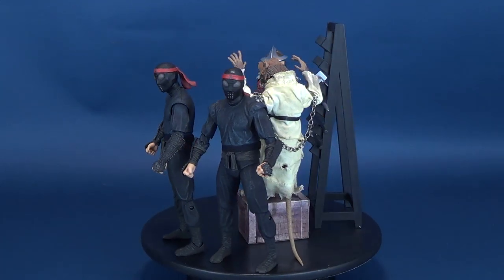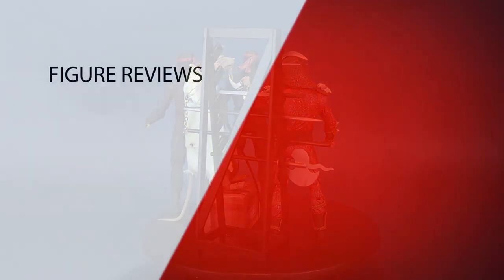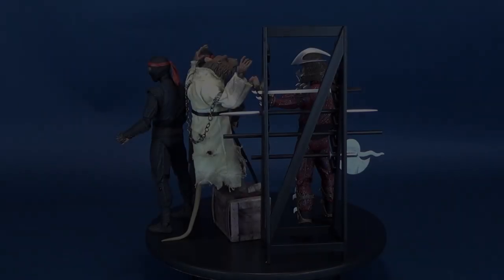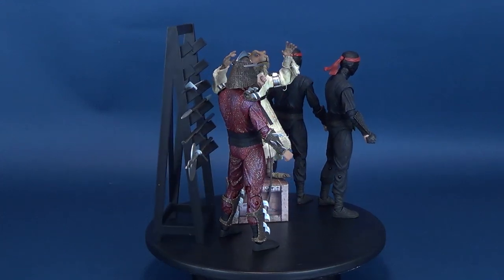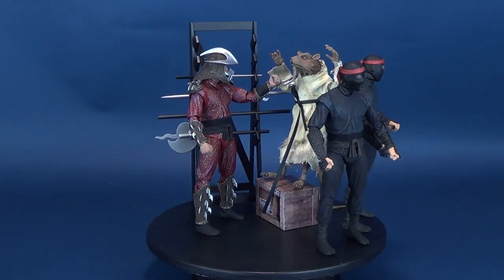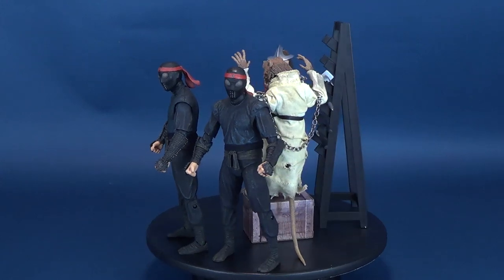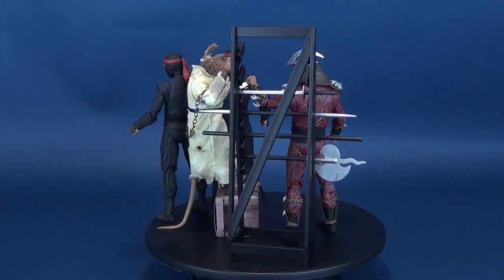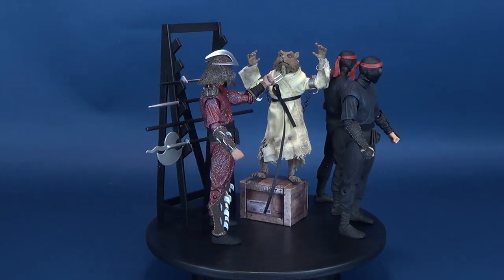Here's your look at the new NECA Toys SDCC 2019 exclusive box set featuring Splinter and Shredder. After waiting in a puddle of radioactive waste, four ordinary reptiles become more than just turtles and are raised by the similarly transformed rat Splinter to become New York City's greatest crime-fighting quartet. Their biggest enemy and Splinter's nemesis is the Shredder, ruthless leader of the Foot Clan, a criminal organization terrorizing the city. It's only after Splinter is captured by the Foot that the turtles learn how far back his feud with Shredder goes.